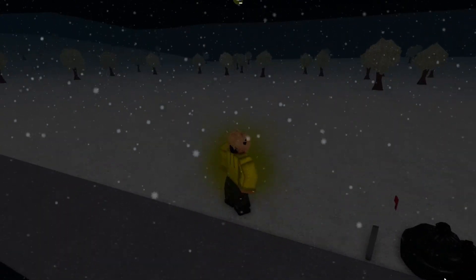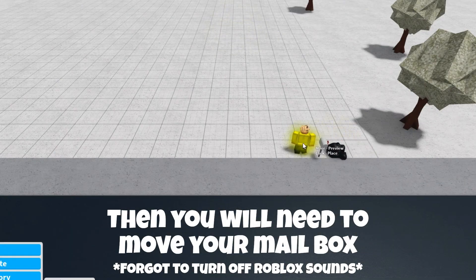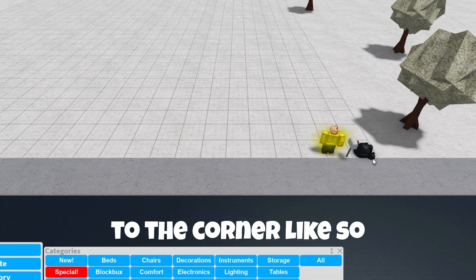The first thing you'll need to do is press on home, press on build mode, then you'll need to move your mailbox to the corner like so.